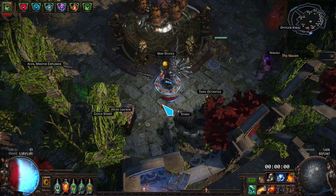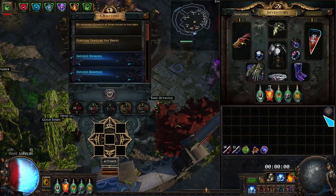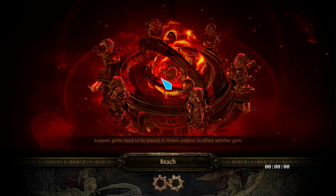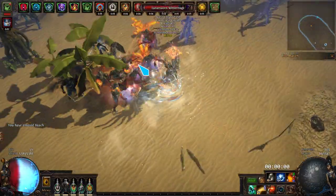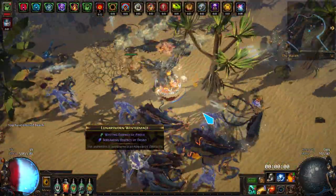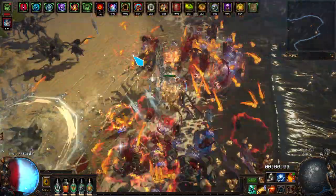Howdy! So I have a Hawa build using Molten Strike. I'm gonna show a little map clear real quick. There's a couple of funky mechanics going on. We stack projectiles and then we use the Wildfire Threshold Jewel to make them chain, so they bounce like this. This is how the build clears.